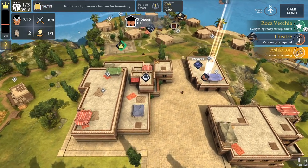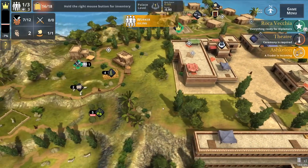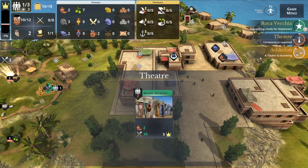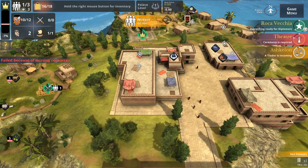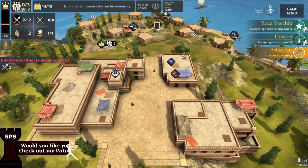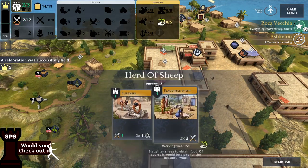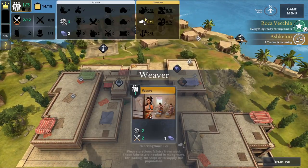We'll ignore the Ashkelon trader. We now have more storage, which is great. For the weaver that cost two food but we need the food for the theater, so let's send someone to get more food. The theater needs two workers — it's being very mean. But we made it — successful celebration! That's a huge relief.